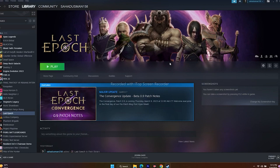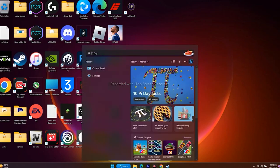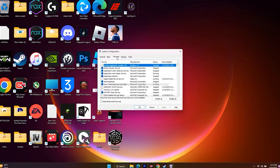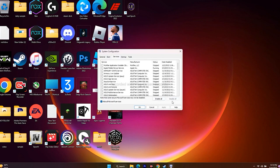Next, we have to perform a clean boot. Go to System Configuration, go to Services, make sure you hide all Microsoft services, then click Disable All. Go for Apply and OK. If it asks for a restart, go ahead and restart, and that should work.